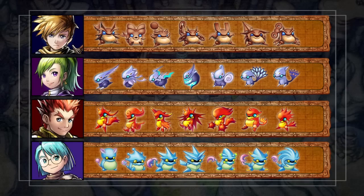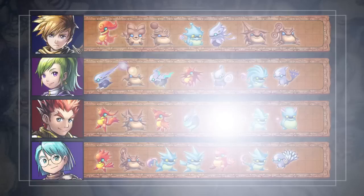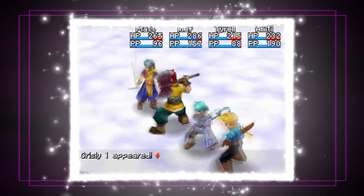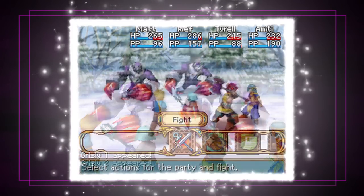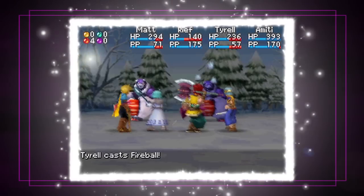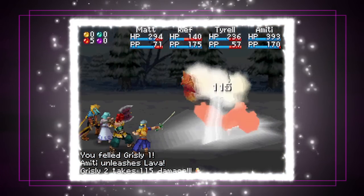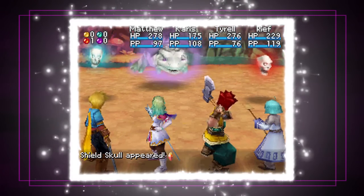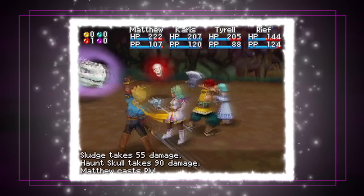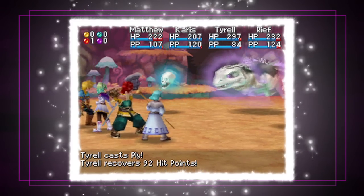You can rearrange your djinn among your entire party at any time, helping them adapt to specific challenges. For example, when you're crossing a snowy area, you can be sure you'll encounter monsters that are weak against fire. So instead of piling all your fire-based djinn on one character, you can spread them around all your heroes so more of them can change class to use fire-based synergy. And when facing bosses with certain attack strategies, try switching around your djinn to gain the advantage. Changing classes to give several party members healing synergy can really help them survive even the toughest battles.